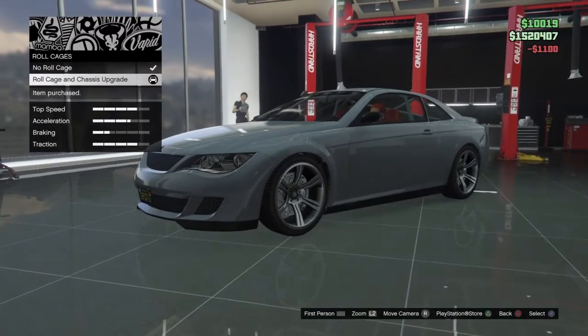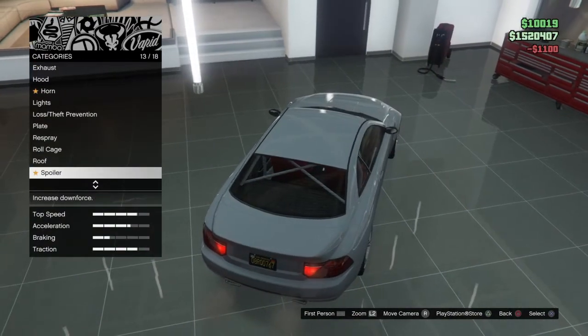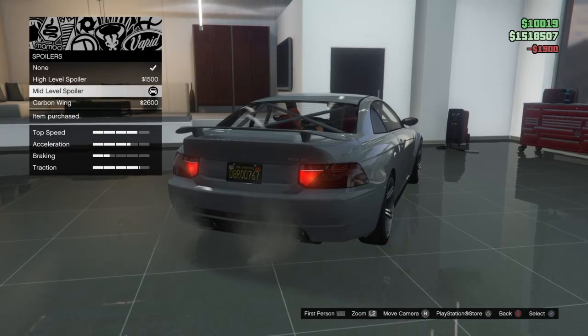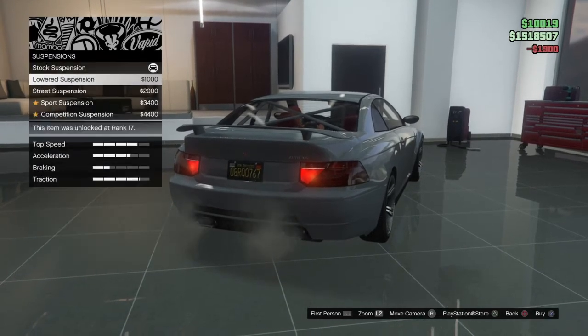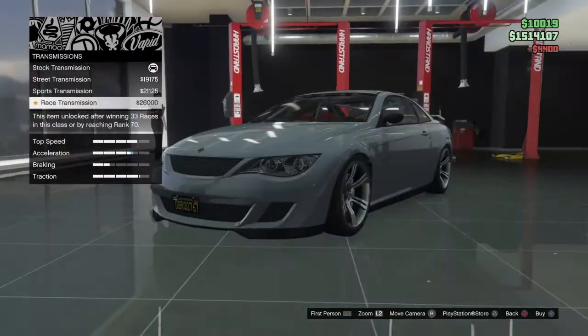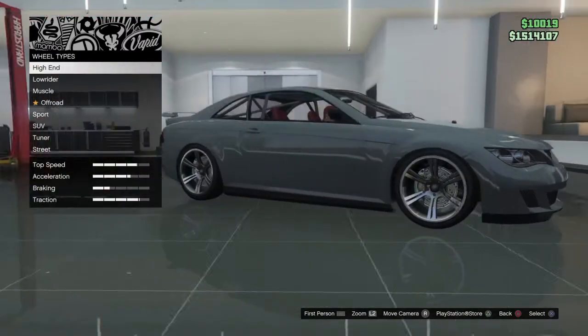You can get a roll cage in it, which for a business car is kind of weird, but I'm going to do it anyway. You can make the roof carbon, and the spoiler — you can put a mini one on. I'm going to put a mini spoiler on. Suspension — you can make it very low. I'm going to make it very low. And then you can put transmission on it for a little bit cheaper and turbo for a little bit cheaper as well, which I feel is really cool.